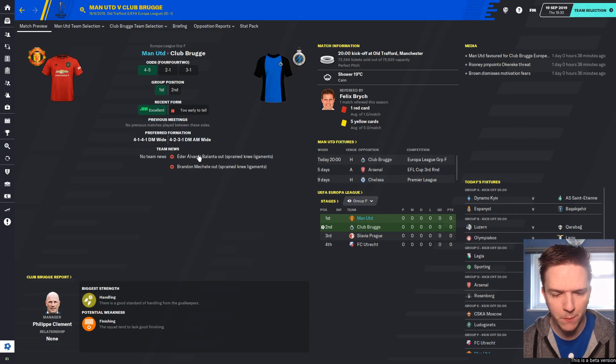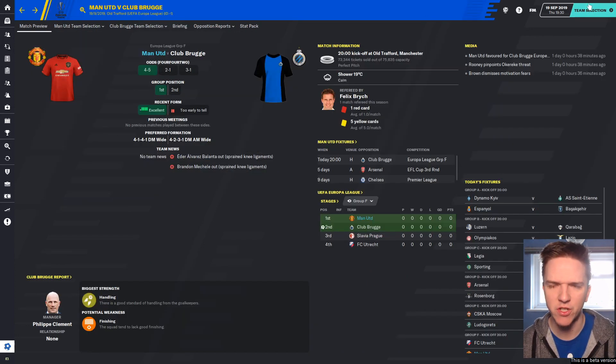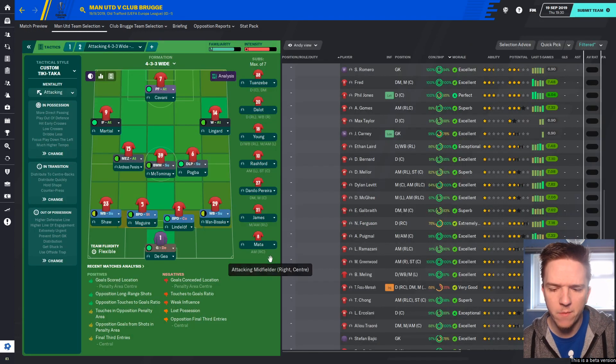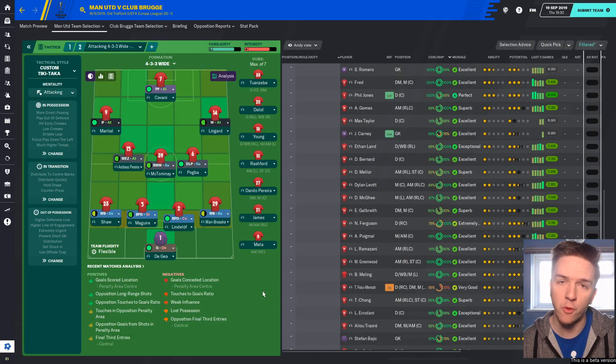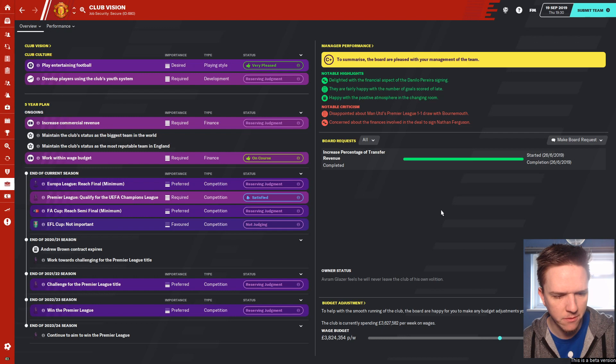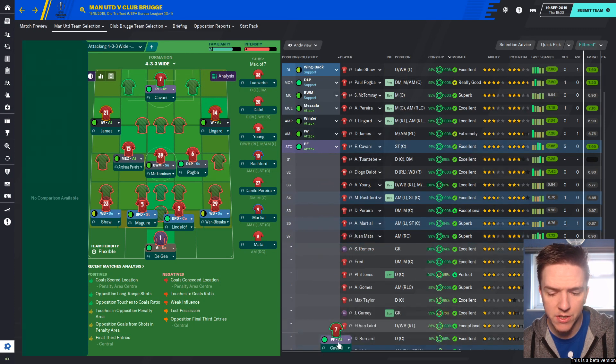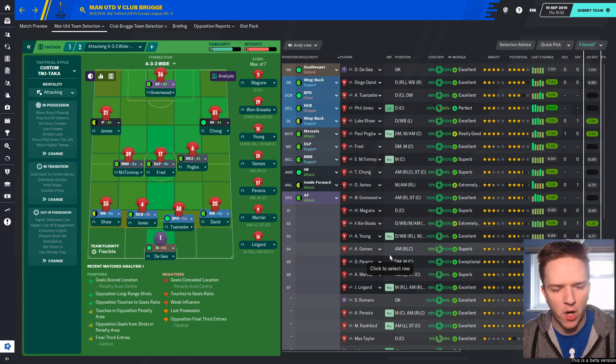We are odds-on favourites. They have Edith Alvarez-Balanta — a blast from the past — though he's injured. He's 26 now, which shows how long I've been playing FM; Balanta in FM14 was one of the wonderkids you'd sign every year for about £3 million. I'm thinking of rotating a little for this competition and giving opportunities to guys like Gomez, Chong, and Greenwood. We're expected to reach the final of this tournament, so we still need to take it seriously.